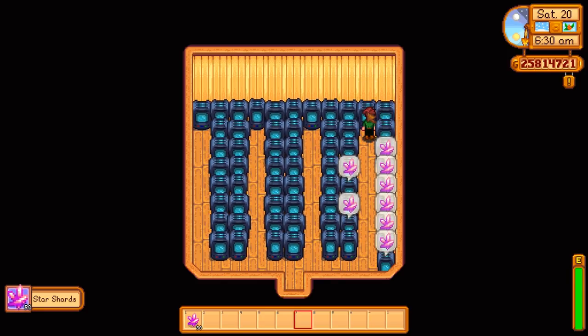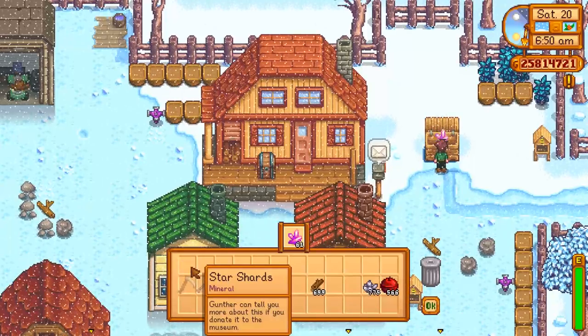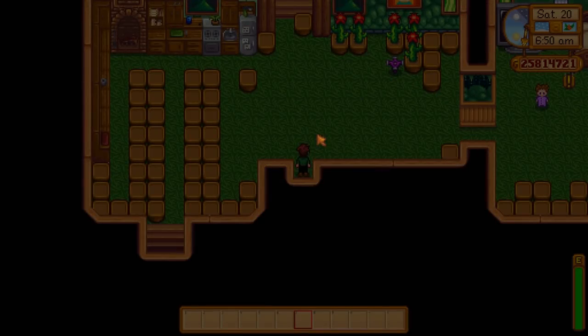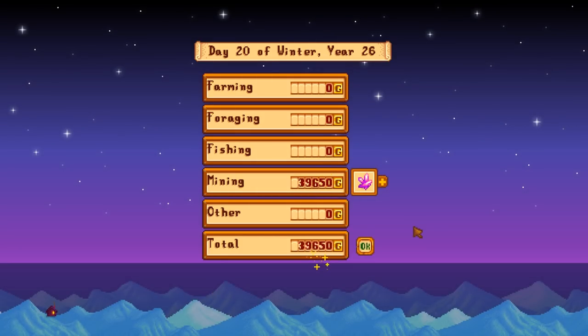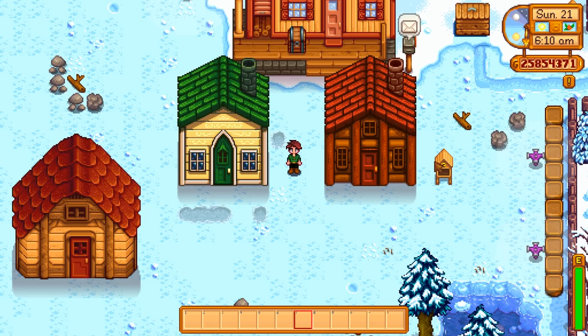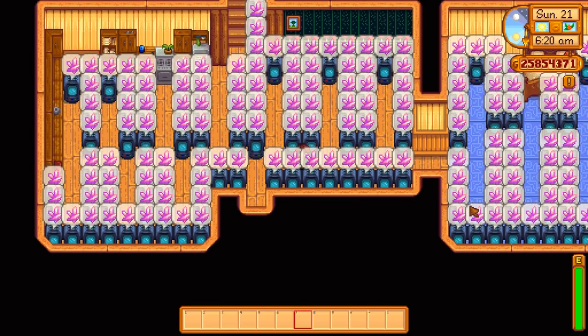A fully upgraded player house gives me 150,000 gold per harvest. This shed is going to give me considerably less — the footprint is much smaller than the actual space it gives you. 61 star shards. Don't forget to give one to Gunther at some point for the museum collection. The value of that shed? 40,000. That's still not bad — that's about 10,000 gold a day. If you had more sheds, obviously it's more. 10,000 gold a day to harvest a few sheds? Pretty good money. I consider that a pretty good day on my legitimate farms harvesting truffles and doing other things.